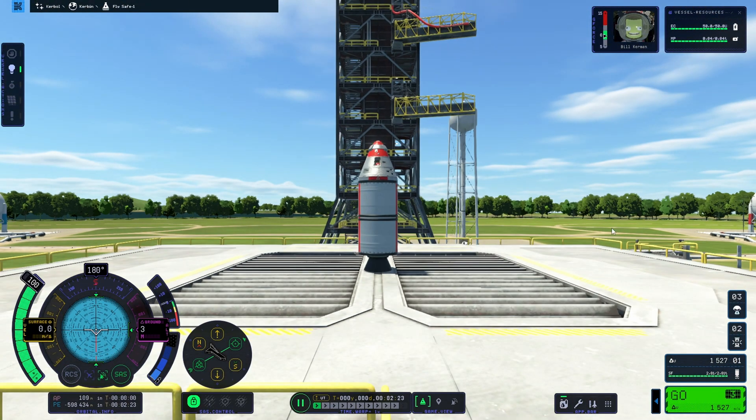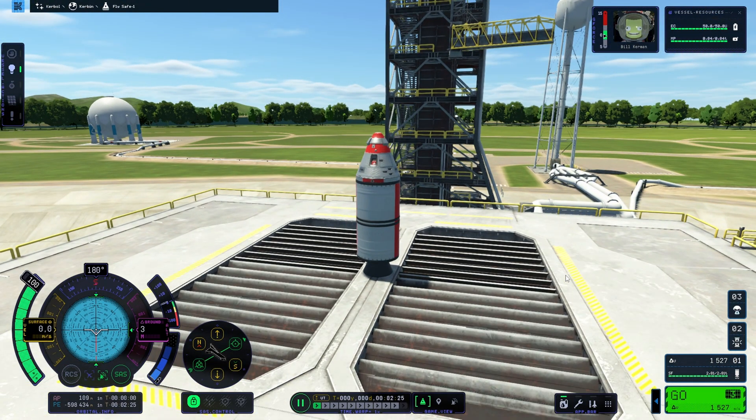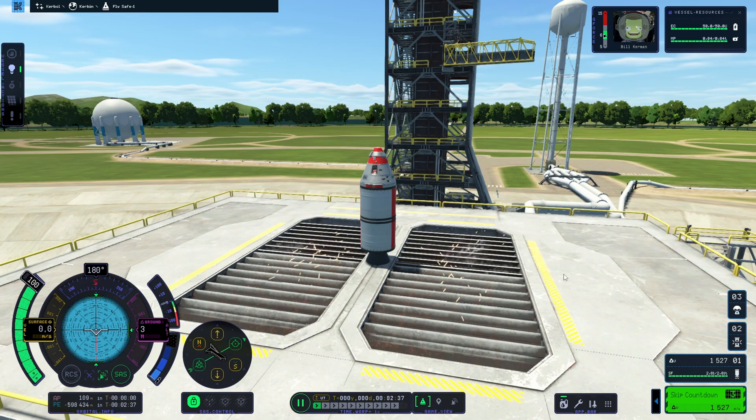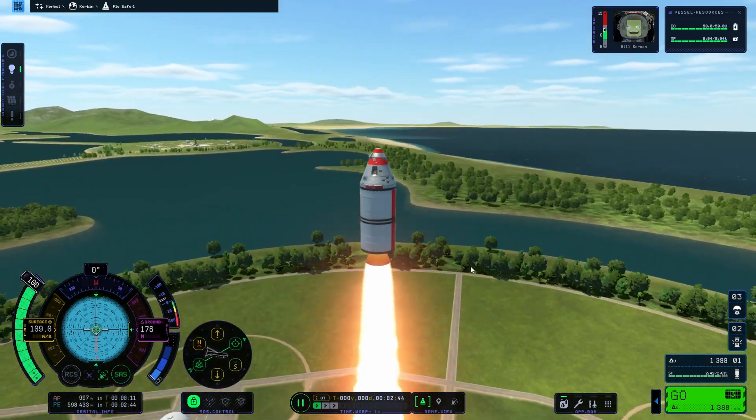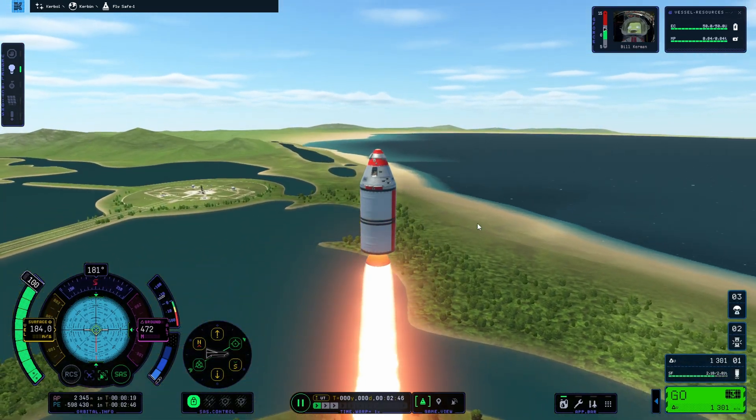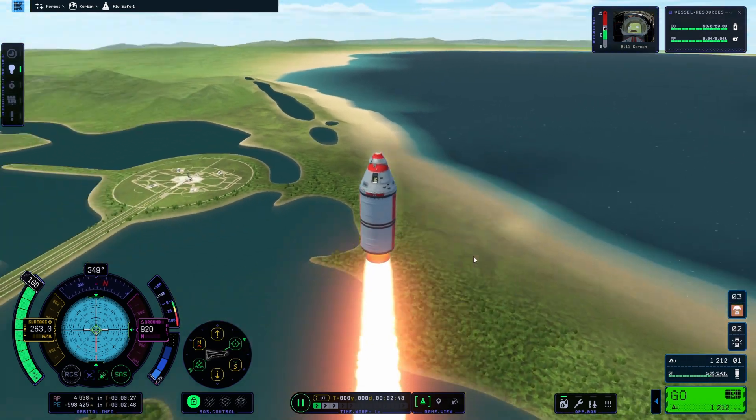Okay, we are at the launch pad. 3, 2, 1 — pressing space will actually trigger the countdown sequence, which is kind of a new thing in KSP 2. In KSP 1 this craft would have launched immediately, but here you have the water deluge system, the igniters, followed by ignition. There you go.